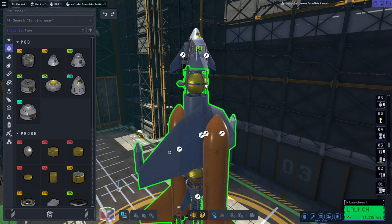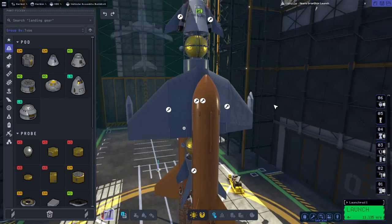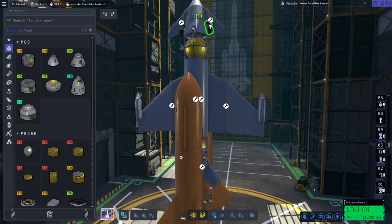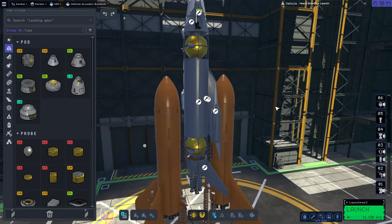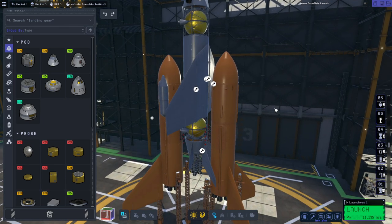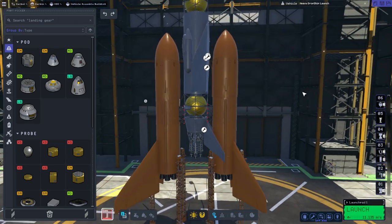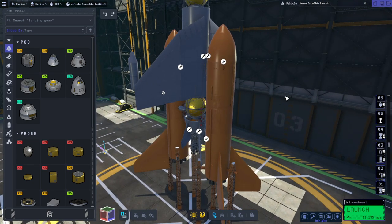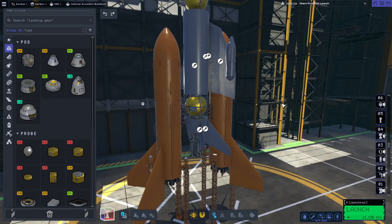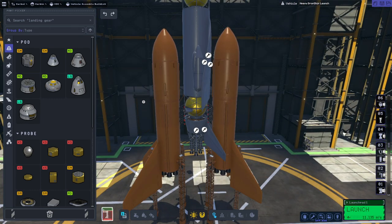Unfortunately, even though everything is nicely balanced — we've got the fuel tanks balanced and the cargo bay in the center — the wing can't be quite so balanced. And the landing gear: we have one nose gear and two rear gears, but the rear gears are pretty close to the center line so they don't pull the center mass too much, though the wing can throw it off a little bit. We've been losing wing pieces on the pad before launch, so let's see how it goes this time.